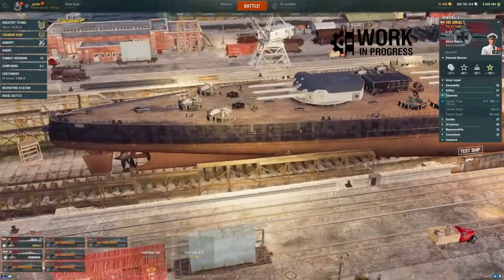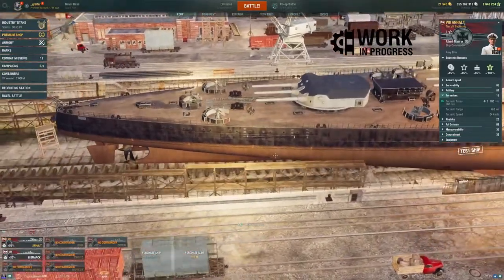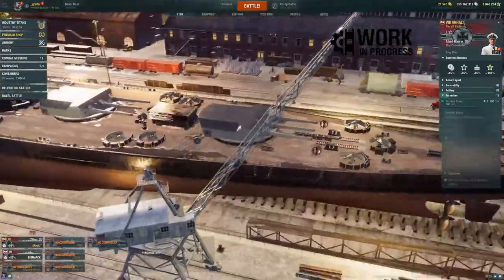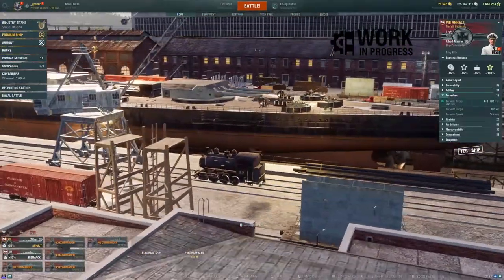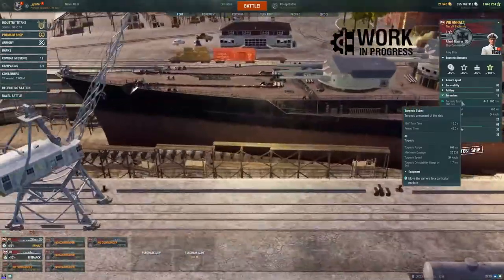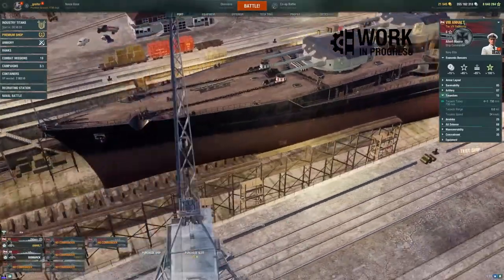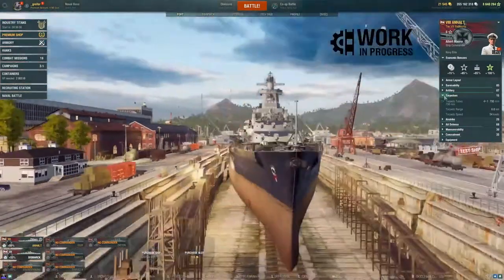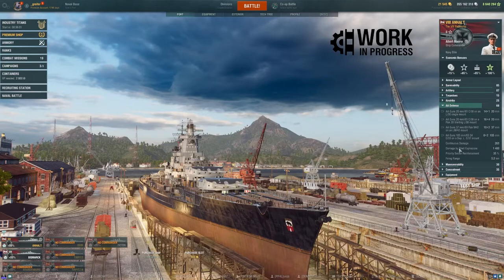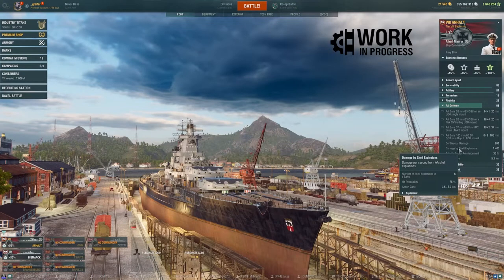It looks like she has underwater torpedoes fore and aft, which is an interesting design feature. It's interesting that they're bringing these out on the vessel. She also has an airstrike — an AA-type consumable — six charges, 1400 continuous damage.